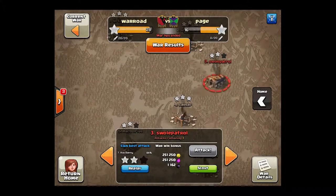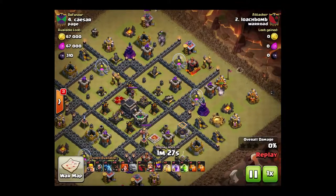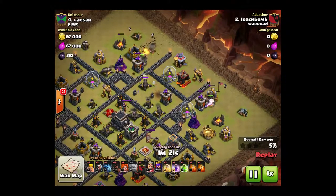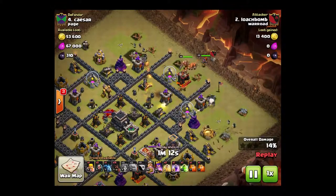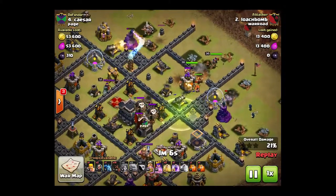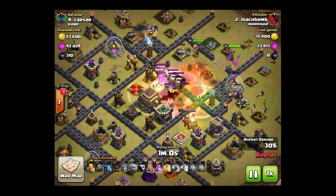Next we're going to go to Loach Bomb, who three-starred this weird base. I wanted to show it because it's a strange layout and might give people a good idea how to approach odd layouts in the future. I kind of broke it down — I want to take out two corners to get a nice, extremely wide funnel for my entry, which is going to include Valkyries, Queen, and King right up the middle. Those Golems are doing all the distracting. Three Wizards on each side clear out all those buildings. Wall Breakers in the Clan Castle help bust through the first wall, and then a jump to get to the core.